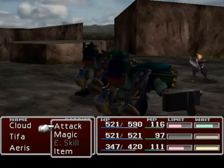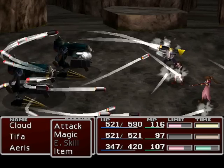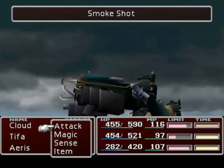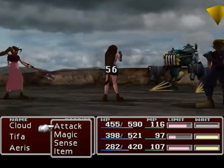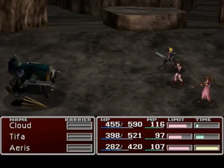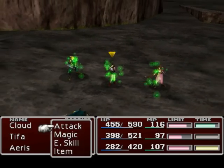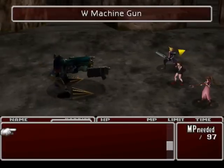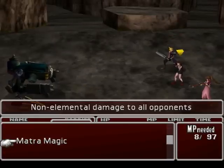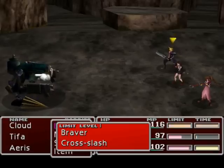The thing is, to learn an enemy skill, that ally who has the enemy skill materia on has to be the one to get hit by it. For instance, Tifa now learned Matra Magic. So that'll be pretty good for us. Definitely. Alright, let's test it out — you can actually use it right away! Non-elemental damage to all opponents. That could actually come in handy.